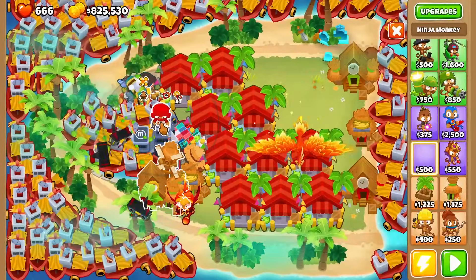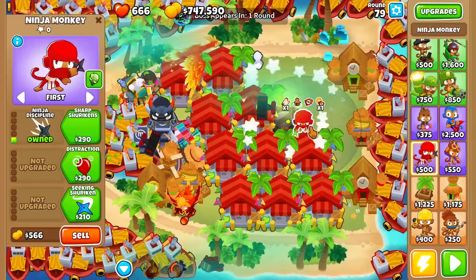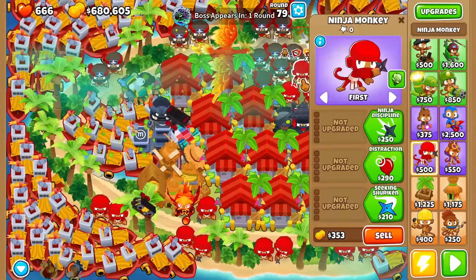For tier 3, you just need to get a ninja paragon, so make sure to get a degree 20 ninja paragon by placing down 25 two-zero-two ninjas. You can also spend all of your money into your slider to get a higher degree paragon.